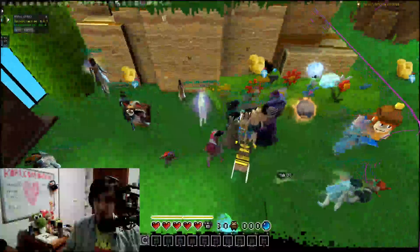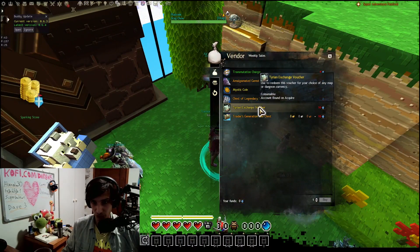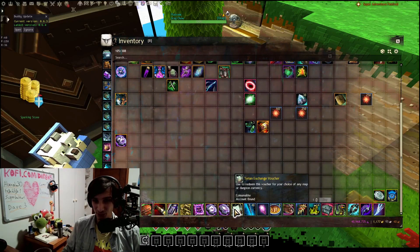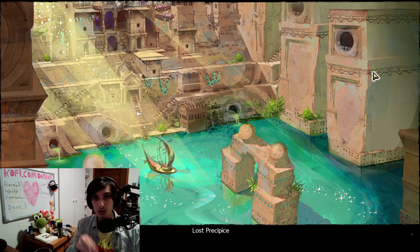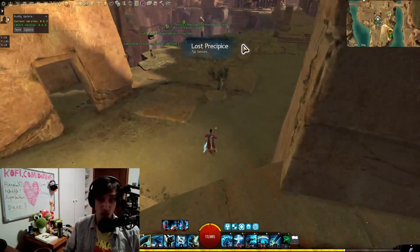The Super Adventure Box voucher comes from the weekly trader — you can just buy it there. One thing to note: inside Super Adventure Box, you cannot open it. You have to go somewhere else. I'm going to go to my guild to open it. By the way, you can join our guild — just leave your account name in the description below and I can invite you. We're going to go one by one on each of the possibilities to actually pick one up and get some gold, or items, or whatever you want.